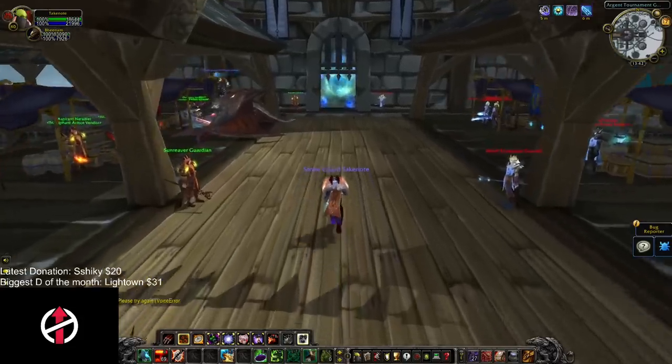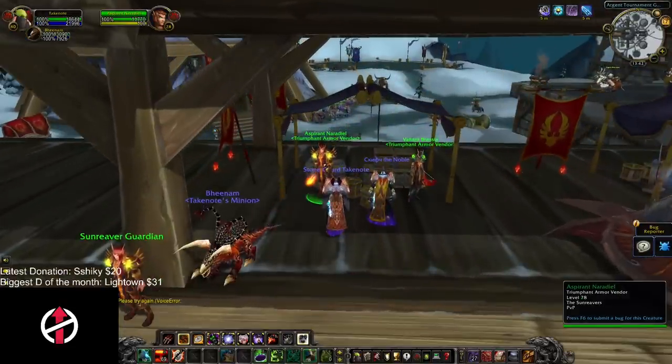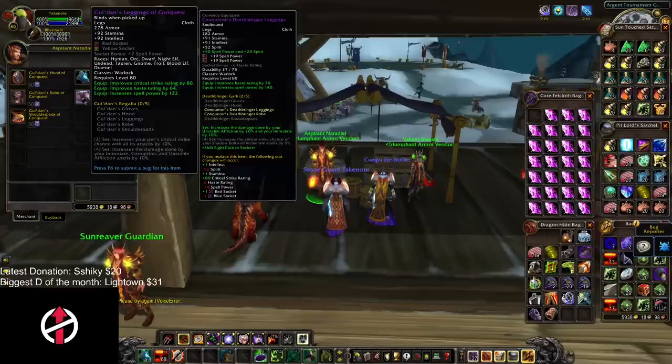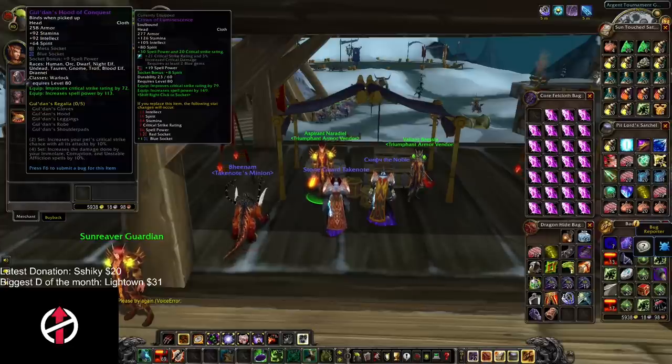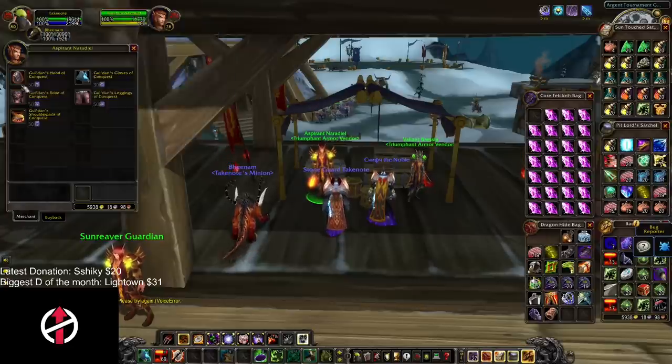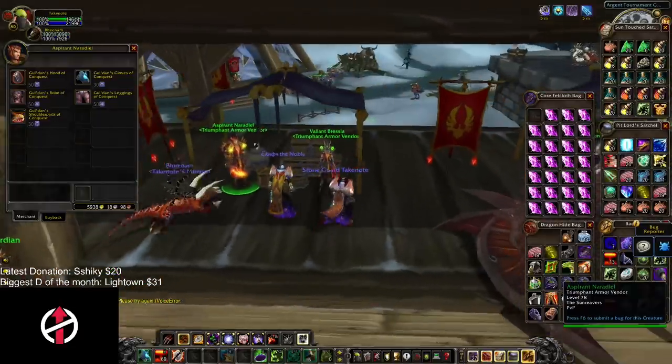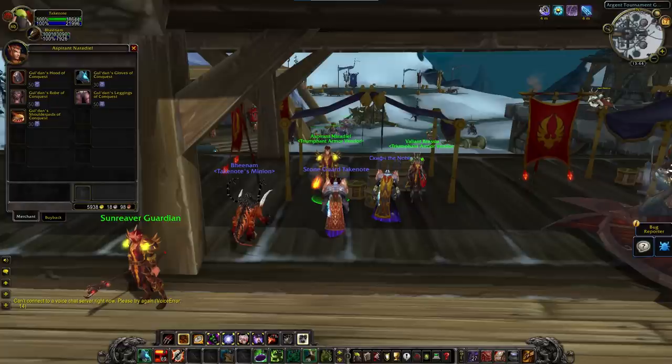The second most asked question is how tier works in Trial of the Grand Crusader. In TOC we now have three different versions of tier: 232 item level, 245 item level, and 258 item level. The 232 item level tier can be acquired through emblems of triumph — 30 emblems for gloves and shoulders, and 50 for the rest of the pieces.